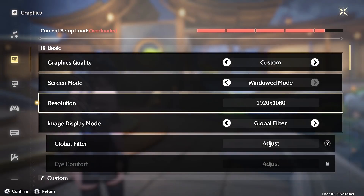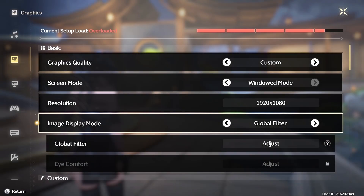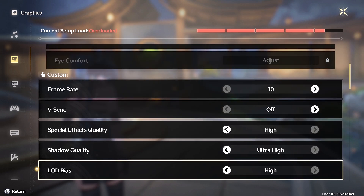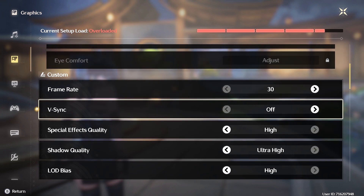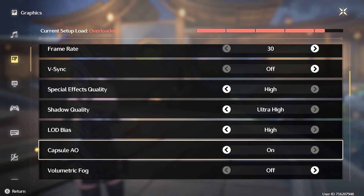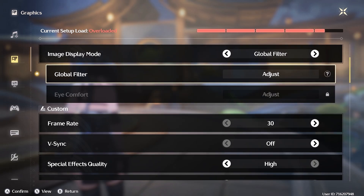In graphics settings, we will only be looking at settings that actually impact performance. This game has a lot of settings that are not even actual graphics settings, but filters that do not affect performance at all, like foliage fade out, damage numbers, wounded effects, global color filters, etc.